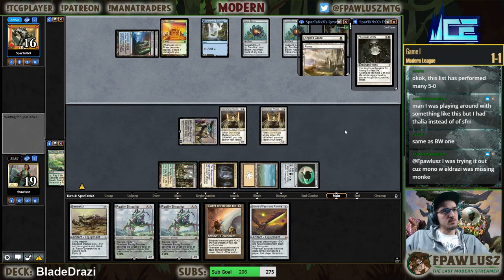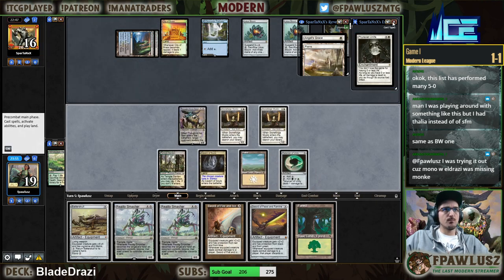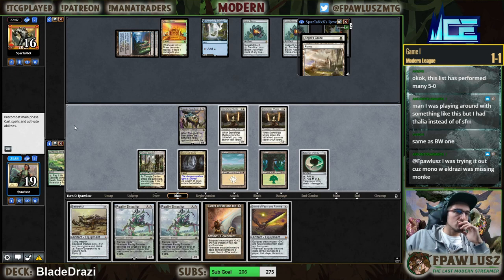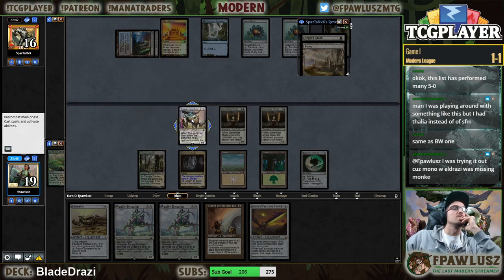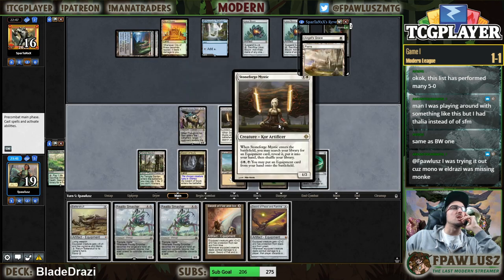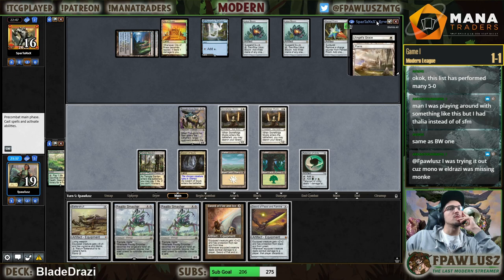So they have Angel's Grace and basic Plains. If I Feast and Famine, we get to swing for six, seven, eight — that's a two-turn clock. My opponent is down to one card, drawing towards exactly Ad Nauseam, nothing else matters.